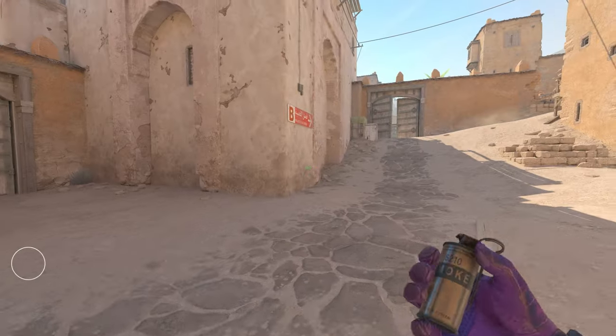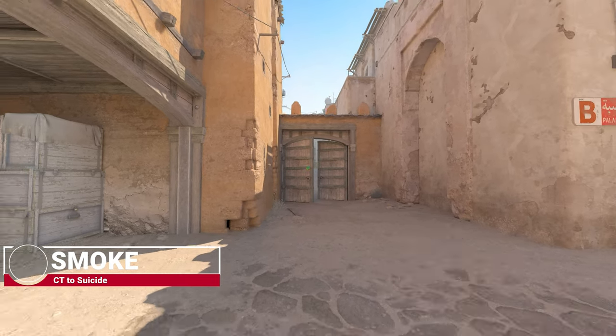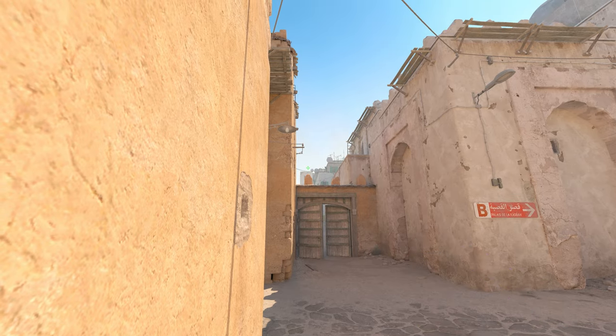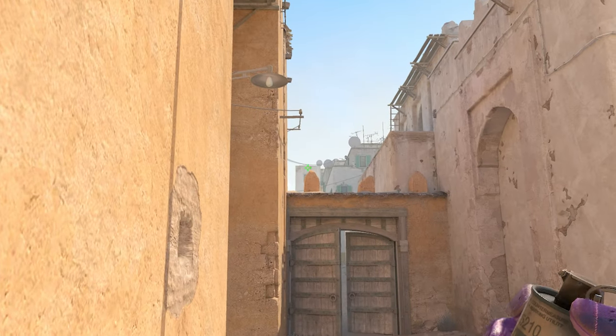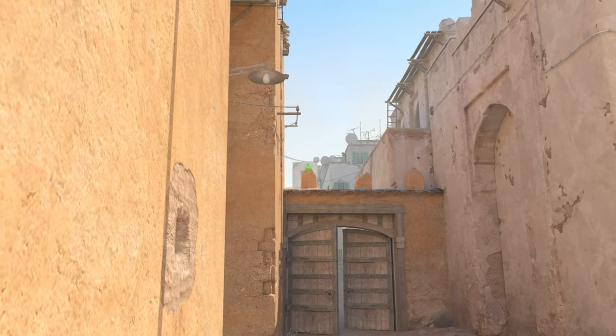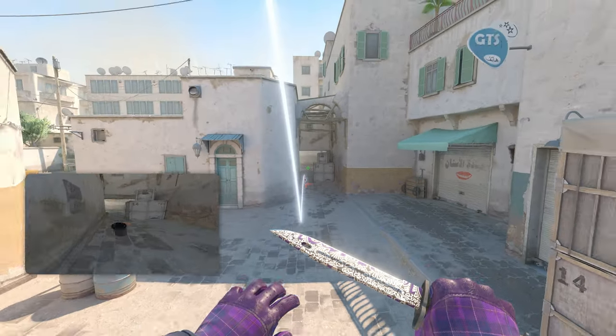Another very powerful smoke is to deal with the annoying suicide angle up the top mid at the T spawn. It's from the same position — this corner here. Aim up on top of this pylon or whatever is sticking out of that wall there, and jump throw the smoke. The smoke will go nicely and deep into suicide.